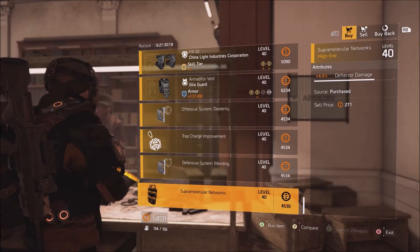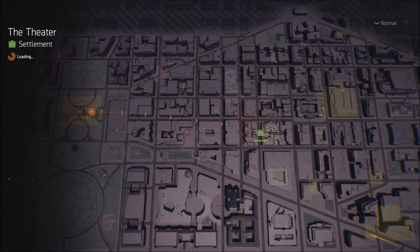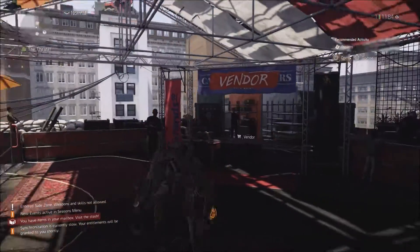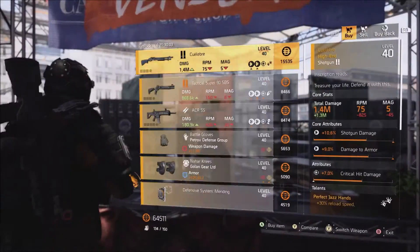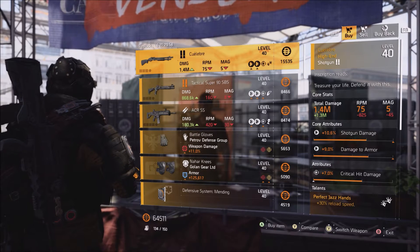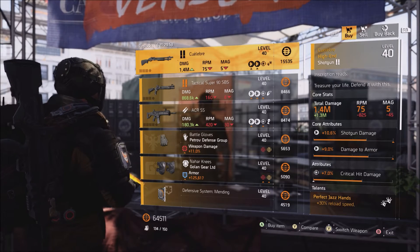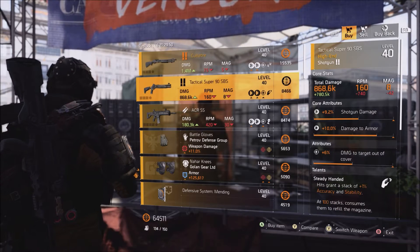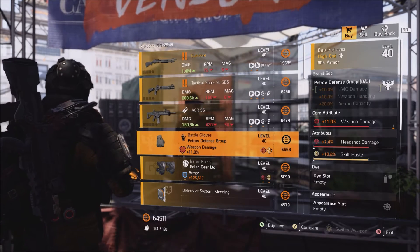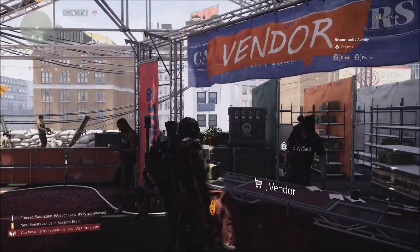That's about it for the vendors at the base of ops. Next is going to be the theater settlement over here to the right. Due to how fast the Xbox Series X is, you load absolutely instantly at the settlements. This is the theater settlement — this week he is selling the Story Break shotgun with perfect Jazz Hands. If you're trying to collect all the named items I would recommend grabbing it, and at the same time you can farm it from loot allocations.